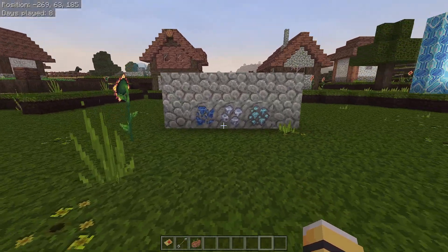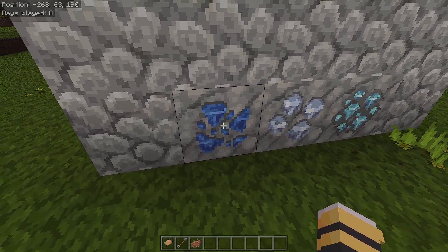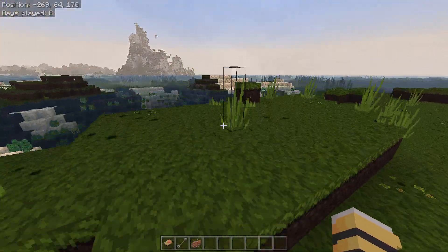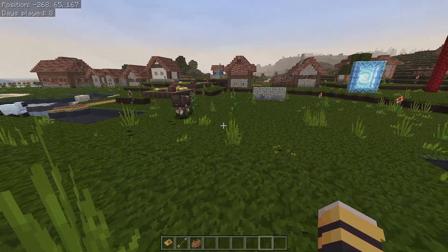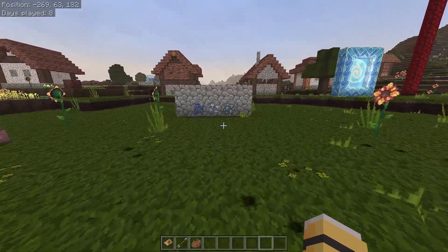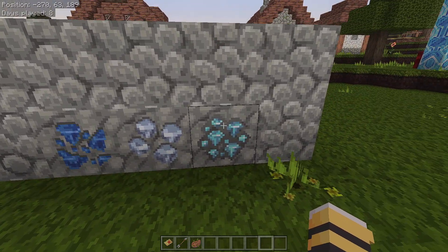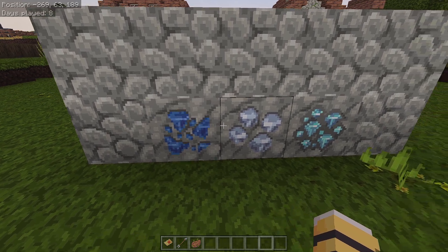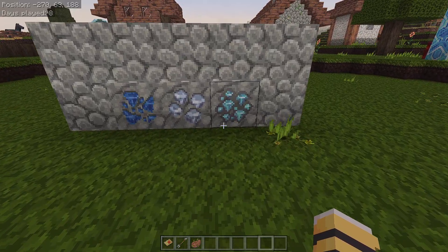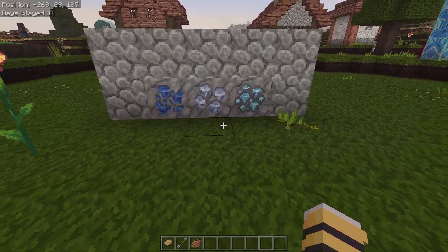This pack also shows blocks differently. If you turn around and look, can you tell which ones are diamonds, iron, and lapis? This one actually has the shape of diamonds on it. At a distance you might think it's lapis, but as you get closer you can tell - right there you can tell from that distance that's diamonds. Diamonds have the diamond shape in them, iron looks like an iron color, and lapis is just blue. This will make it much easier when you're in caves hunting for different materials.